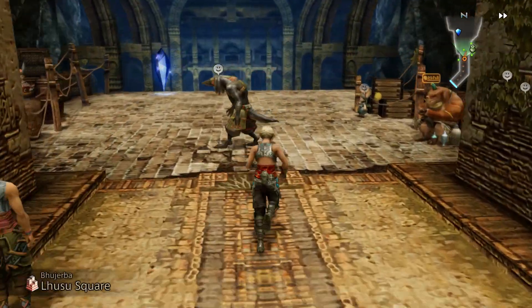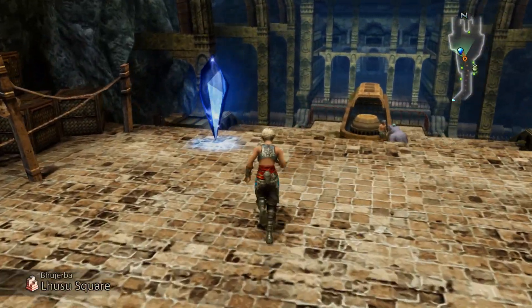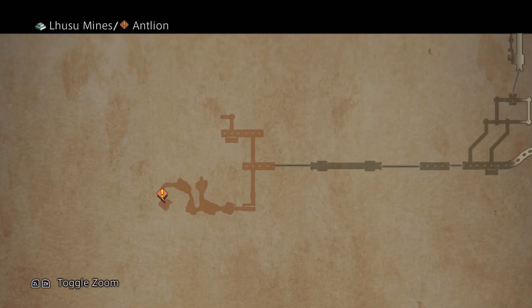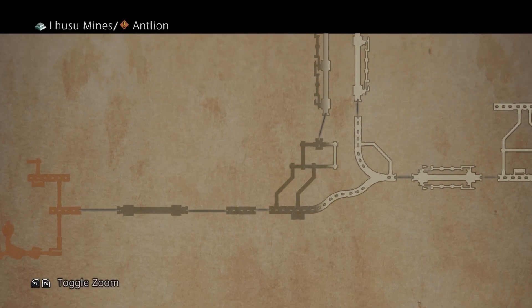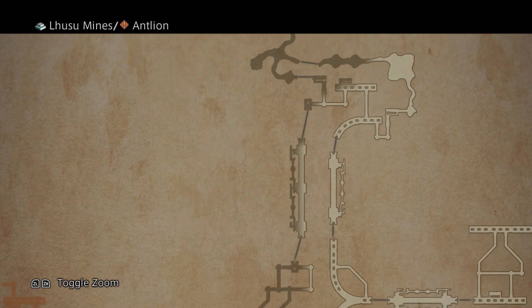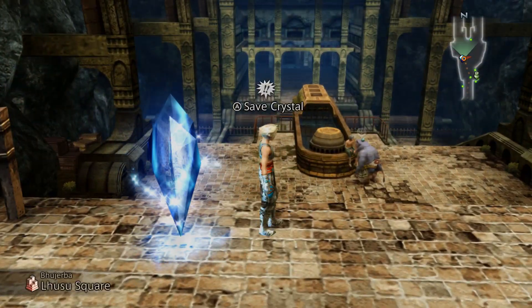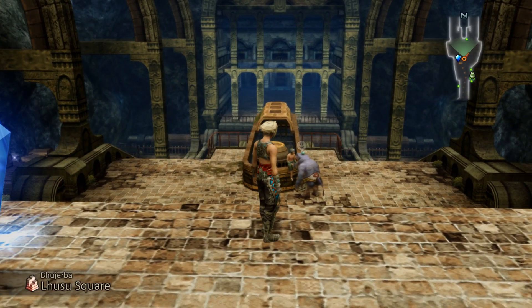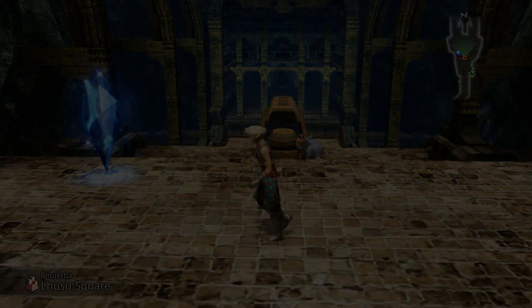That's actually what I'm here to do — I want to fight the Antlion. He's all the way down there, and that isn't even the deepest and worst part of the Lusoo mines, by the way. But if I do successfully get the key, I want to try and sneak through the very, very dangerous part of the Lusoo mines to try and pick up some of these extremely good equipment.